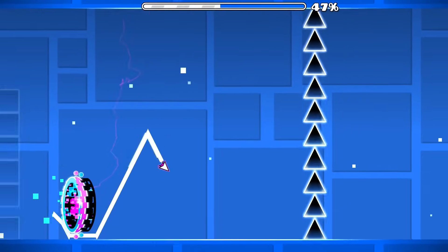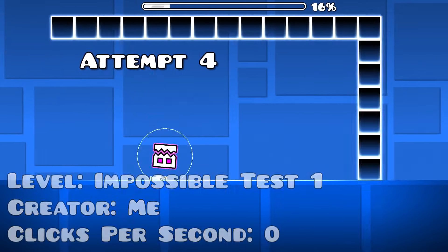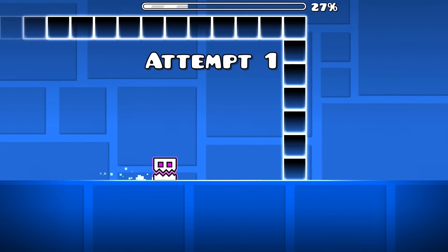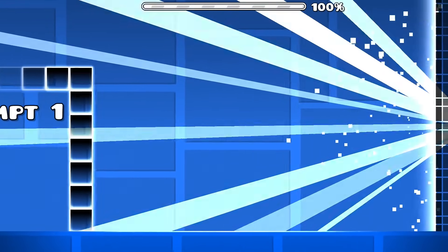While it may theoretically be possible to beat using block clip bugs, for this specific setup it should be impossible without changing the level. But what if I said it can be beaten? I am sure we are all aware of the no-clip mod — it allows you to pass through objects without dying, so this level quite literally becomes auto with it enabled.